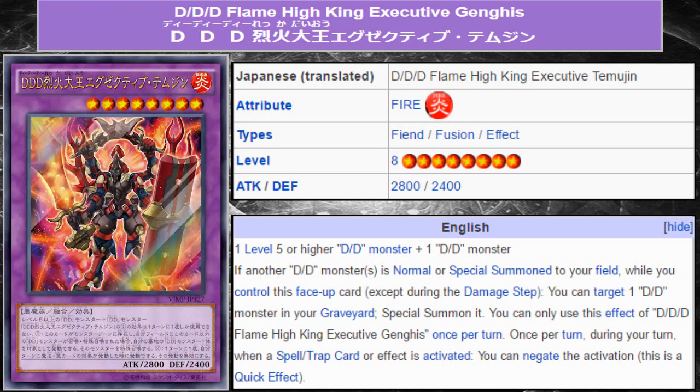I believe the original Flame King Genghis was also a V-Jump promo, and that's why it took us so long to get it, on top of the fact that we had to get all the DD cards imported through Dimension of Chaos, the 10s, and then the structure deck release. So ultimately, I don't know exactly when we'll be able to expect seeing this card, but when we do see it, it'll hopefully be very good for the deck. DDD Flame High King Executive Genghis, the Genghis Upgrade, if you will, is a fire fiend fusion effect monster.